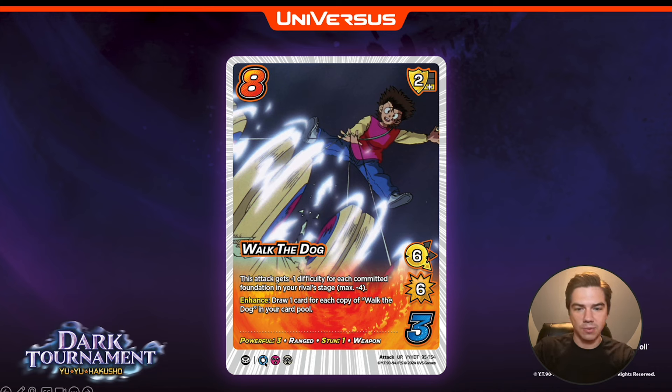Look at these keywords: Powerful three, Ranged, Stun one, Weapon. This attack gets minus one difficulty for each committed foundation in your rival's stage, max minus four. So it's not really an eight difficulty attack — if your rival has just four committed foundations, this is a four difficulty, six low six, stun one, powerful three. This is everything Rinku wants; this is his finishing attack. He's going to play this as his fifth attack. By that point he's going to have stun four, so this is basically a four diff, he's going to say plus five speed, dump two or three momentum.